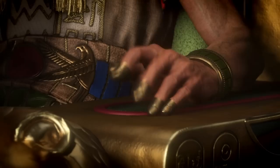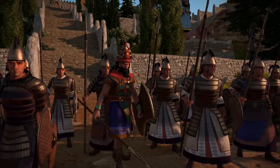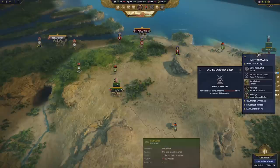Total War Pharaoh starts with some of the leaders already in place. For the Hittites, this is Superluluma II, who you can play as. And for the Egyptians, this is of course Merneptah. For all other factions, you will first have to demonstrate your worthiness.